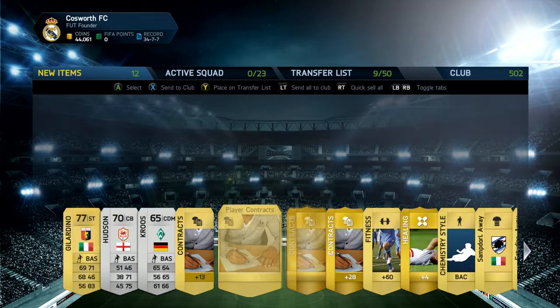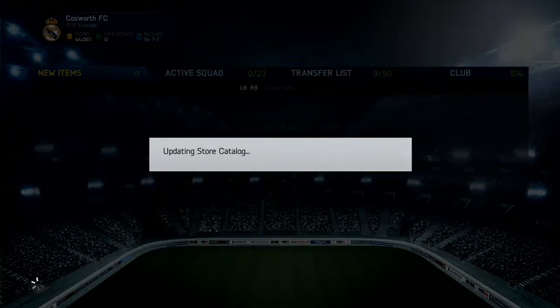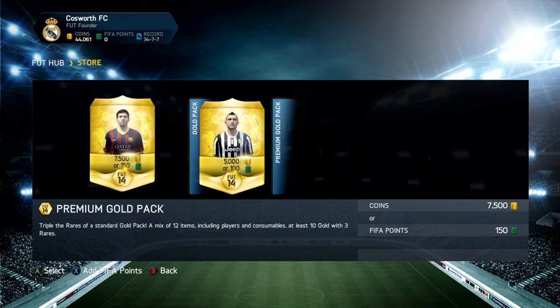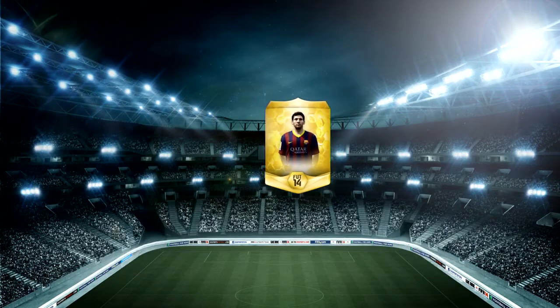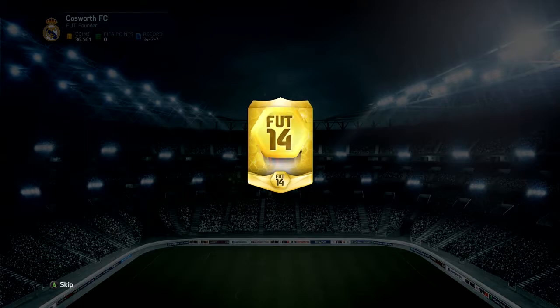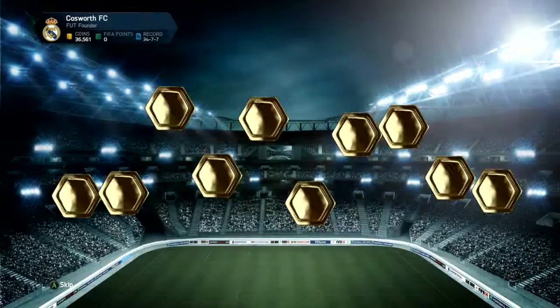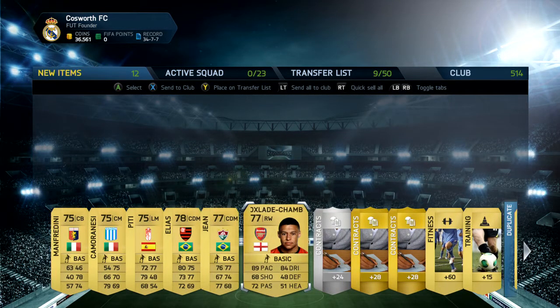Two silver players out of a premium gold pack — that is really bad. One chemistry card and a couple of rare contracts but nothing great. I'm down to around 44,000 coins. So if I can pick up someone decent in these last few packs, even just a few more players to fill my squad, that would be great.